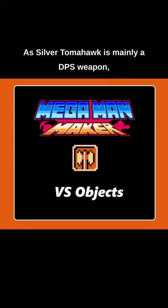As Silver Tomahawk is mainly a DPS weapon, you can still take advantage of its angles and hit switches and gimmicks and stuff. But the coolest thing about this weapon is you can overflow your inventory by accident.